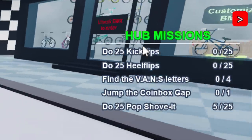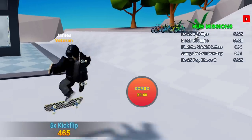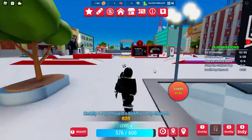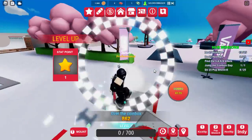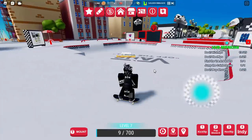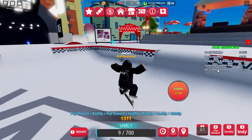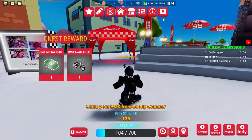On the right-hand side you'll see Hub Missions. Press T to open up your skateboard and start spamming all of the tricks. Do 25 kickflips — that's the first mission, so spam the one key on your keyboard. We also have heel flips, so do 25 of those. There are also Vans letters to collect and a coin box gap. Keep jumping and doing tricks on your skateboard. The Vans letters are surrounding the bowl in the middle — there are four in total, and they're super easy to collect. Finally, do pop shove-its and kickflips, then mission complete.